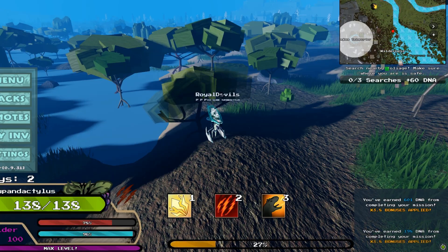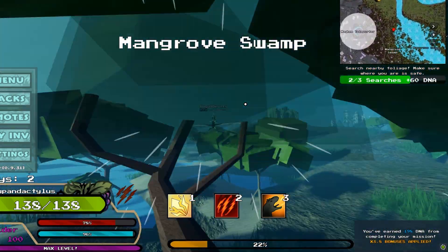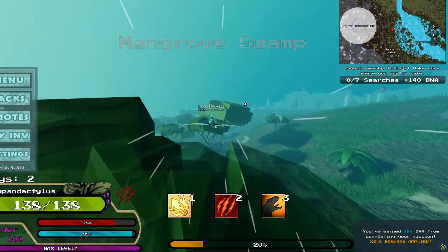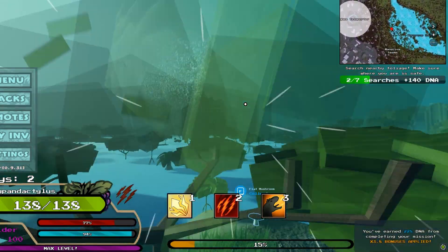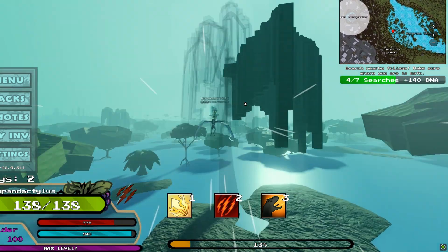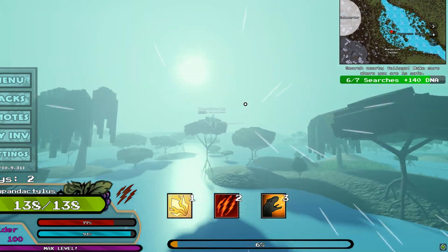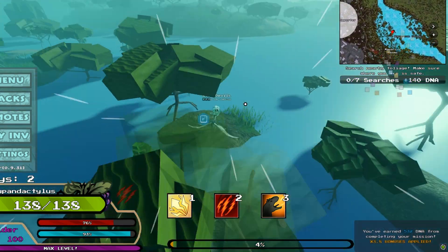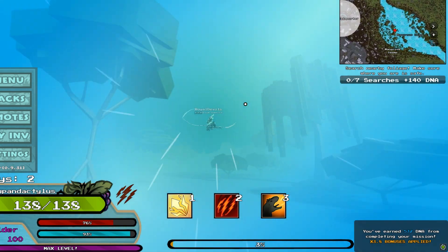And I also suggest you do not touch the stats that slow down how fast your hunger and thirst depletes. You want them to deplete, as there are certain missions that require you to use your hunger and recover your thirst. So you want to keep them as low as possible to finish these missions as fast as possible.